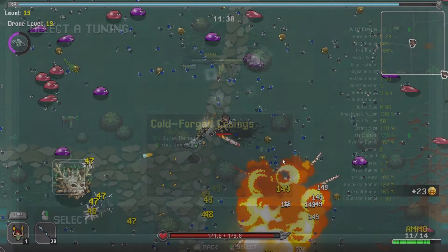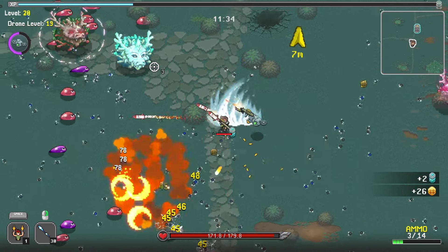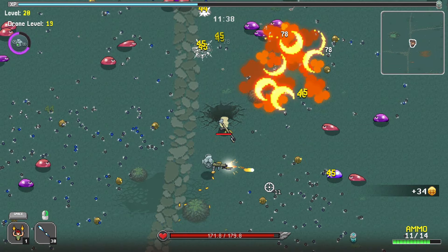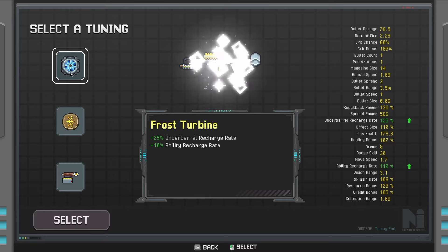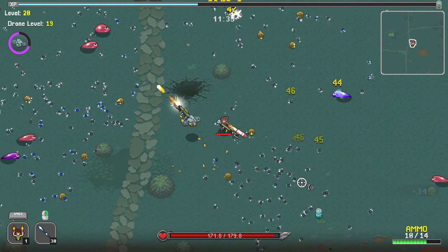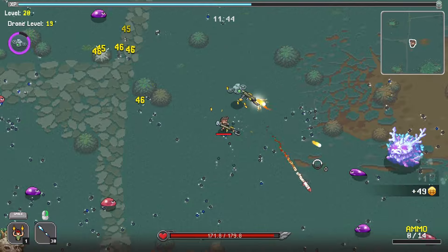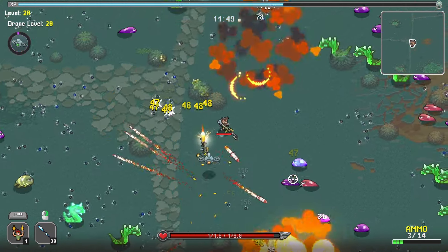We're going to grab the bullet damage and max health over here. I'm still not at max crit. I'm sure a crit bonus would actually probably be better — I should be going crit bonus, but it is what it is. It's a bit too late to go back on that so we'll start doing that now. I think I'm going to go for ability recharge rate right now. Effect size will affect the size of the radius of the area of effect. We're going to go with the ability recharge rate — that's going to help with the spacebar ability, so we get increased fire rate and reload speed faster.